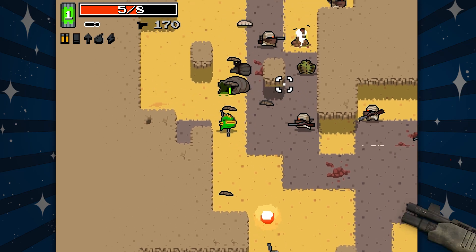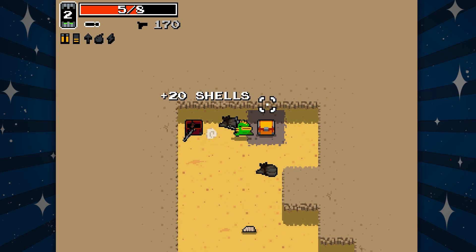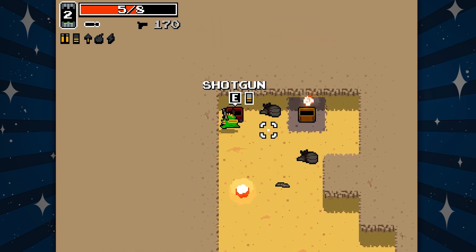You pick up a shotgun, and it's all like, KEEE! KEEE! That's the sound effect for some reason. There's no crunch to it, there's no weight behind it!